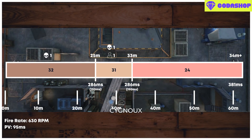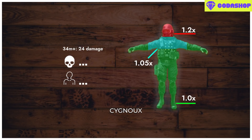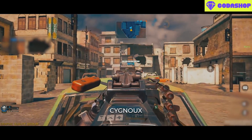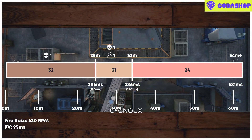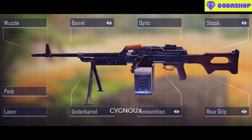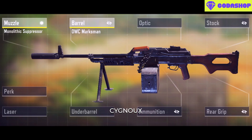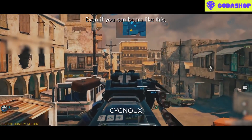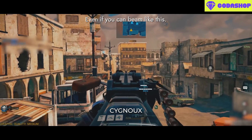The final range is from 34m onwards, where the PKM drops to a 5-shot kill with a 381ms time to kill. At this range, whilst statistically there is potential for faster kills by hitting head or chest, practically due to bullet spread and the enemy hitbox being smaller, 5-shot kills will be the norm. Thus there are 2 things to note: first, our effective range is 33m with the PKM and boosting this range is the way to go; but second, we don't need to stack both range attachments, as due to bullet spread limitations we won't be able to convert this potential range boost into performance in practice.